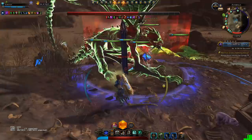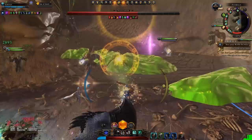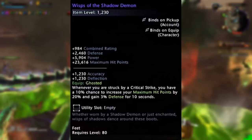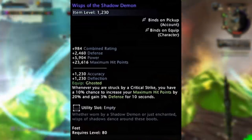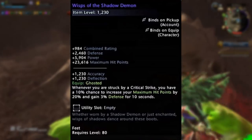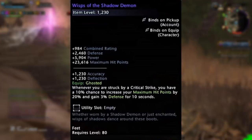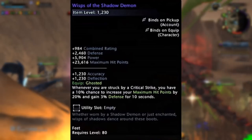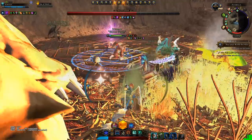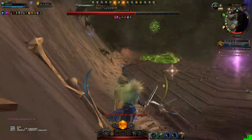In the tier 1 hunts, when you use the tendrils of shadow lure you will summon up this demon and it will have a chance to drop the wisps of the shadow demon — these being the boots you'll be able to slot on your feet. With these you basically have a chance when you receive a critical strike to increase your maximum hit points by 20% and your defense by 3%. These boots are specifically good in PvP because people will stack crit and they'll undoubtedly crit on you unless you have an insane amount of critical avoidance.